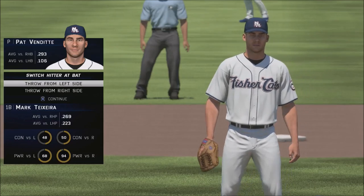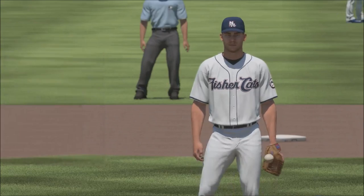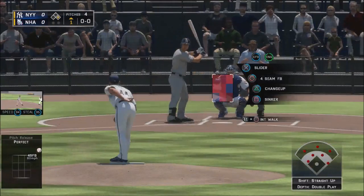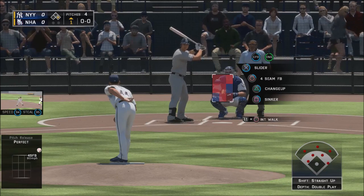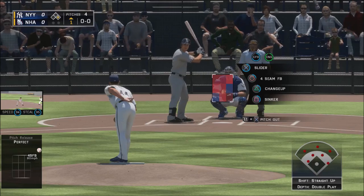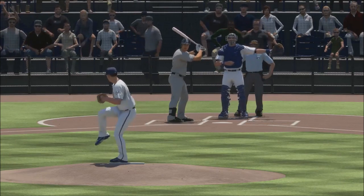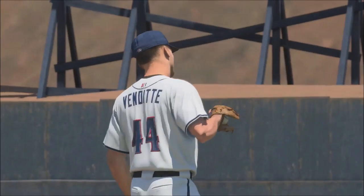Let's see if I am correct — we're going to try throwing from the right side. He switched before he came up to bat on the right side, but it switched me back to the left side, and then Teixeira stayed on the left side. I think that's a bug. I picked the right side but it made me throw from the left side.